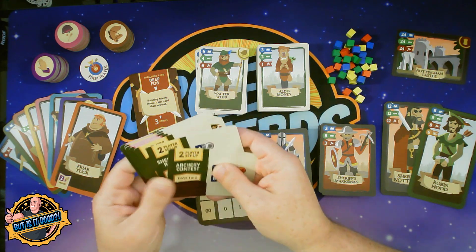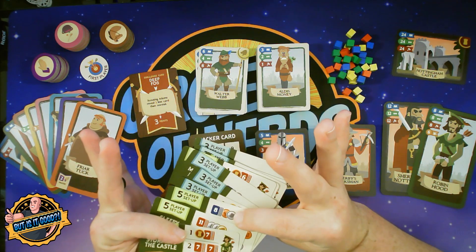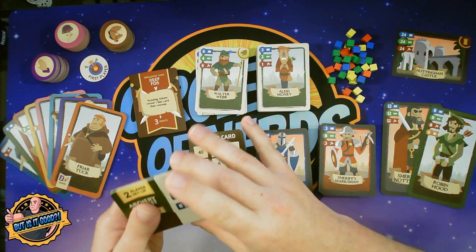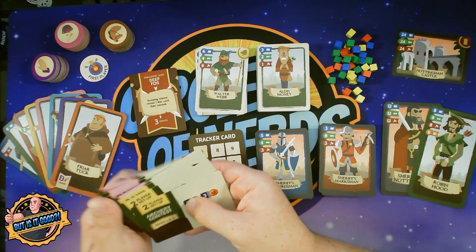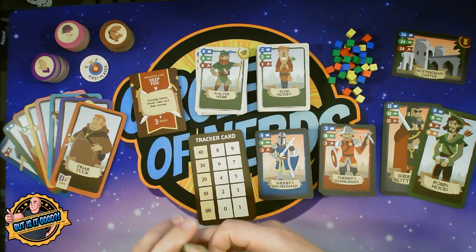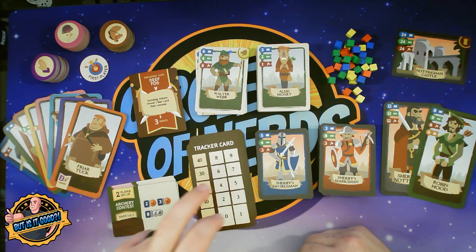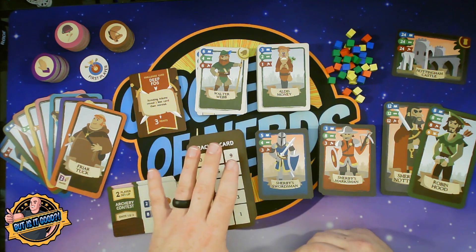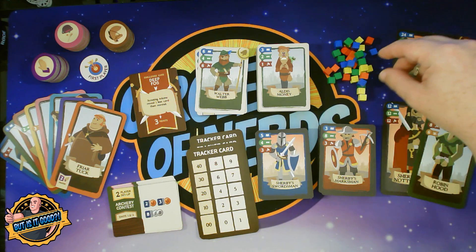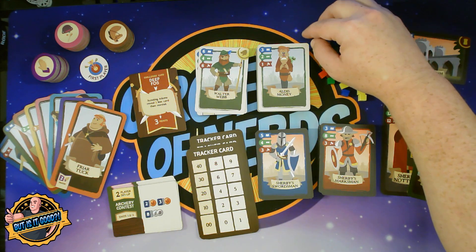These cards right here are the setup cards. You're going to decide how many players you have — they're double-sided — and that's going to let you know what types of guards and villagers to rescue are available per round. You also have your tracker cards. These are what tracks your attributes from round to round. Each one of the players is going to get one of these, as well as some tracking cubes.